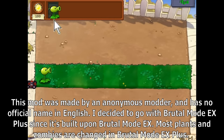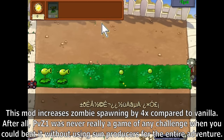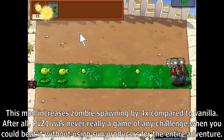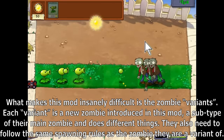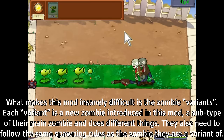Most plants and zombies are changed in Broodomode EX+. This mod increases zombie spawning by 4 times compared to vanilla. PvZ1 was never really a game of any challenge when you could beat it without using sun producers for the entire adventure. What makes this mod insanely difficult is the zombie variants — each variant is a new zombie introduced in this mod, a subtype of their main zombie, and does different things.